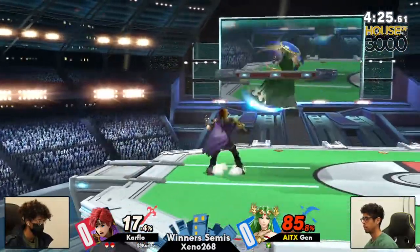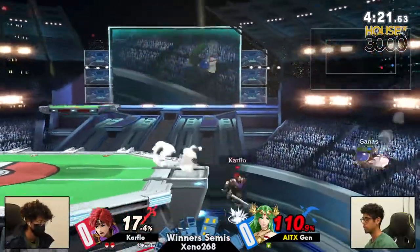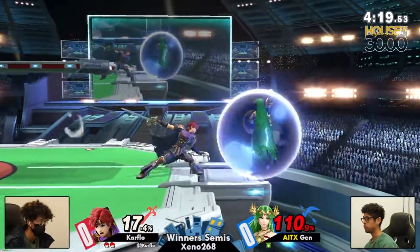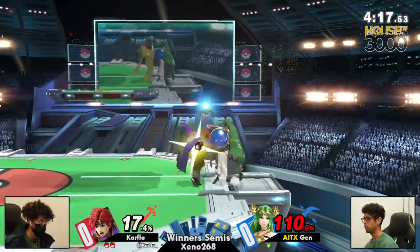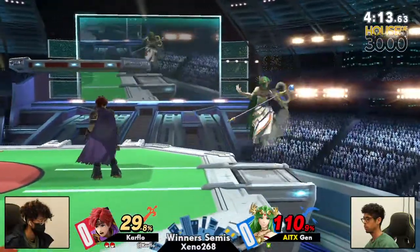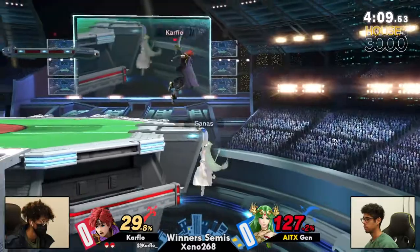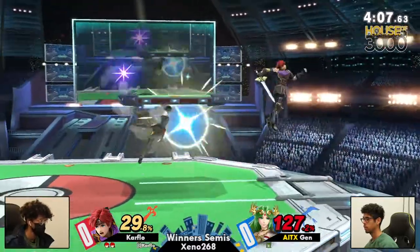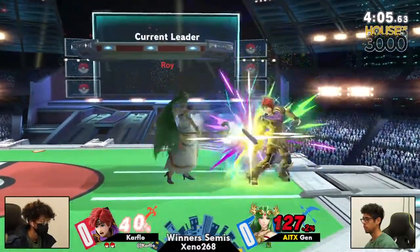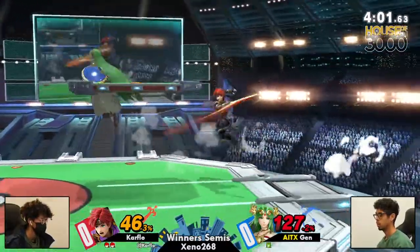We're going right straight into an aggressive game style — rolling in the tech roll and the tech chase as well. Now we have Jens once more in his very unsafe position. Carfo has been reading Jens really, really well in disadvantage. You're seeing the jump catches, the reads. Jens has been biting on a lot of the reads that Carfo has been giving, so we're going to have to see some adaptation in game two because this looks like it's going to go in Carfo's favor.